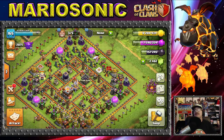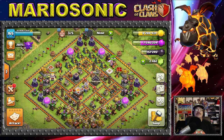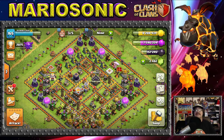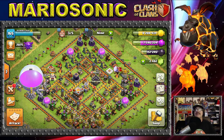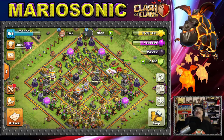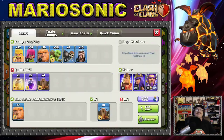Look at all this loot — we gotta get in for some live attacks, let's do it! We've got eight million gold, seven and a half million elixir, and a crazy amount of dark elixir. This is madness, and we aren't even into the raiding yet.